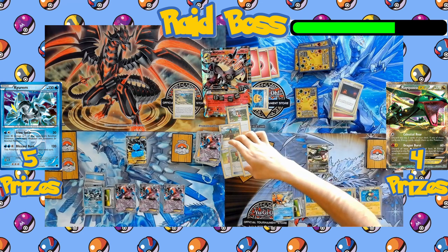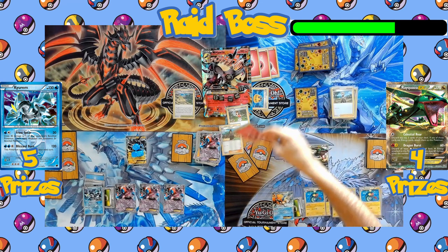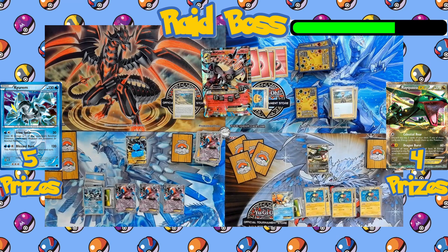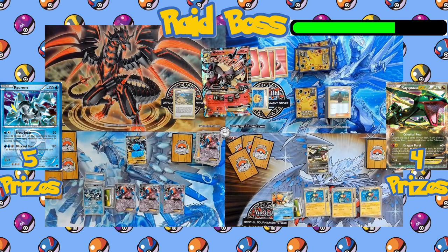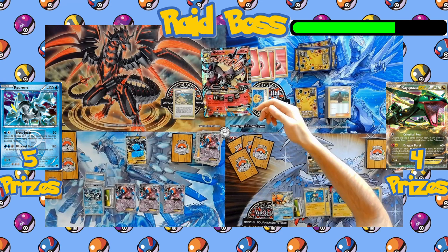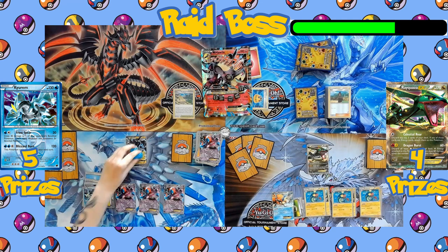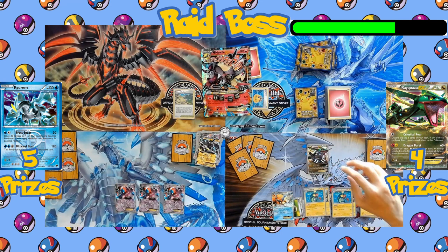A Fairy Energy is drawn, followed by an Energy Search getting a third Energy from the deck so Mawile can attack this turn. A second card from Aroma Lady gives Mawile a fourth Energy. Twin Grapple is declared, discarding three Energy — hitting for 130 damage, knocking out Thundurus. Mawile doesn't need to flip coins as Rayquaza has no Energy to discard.